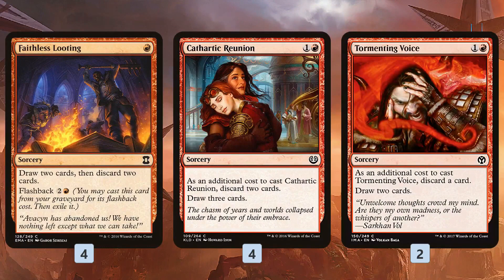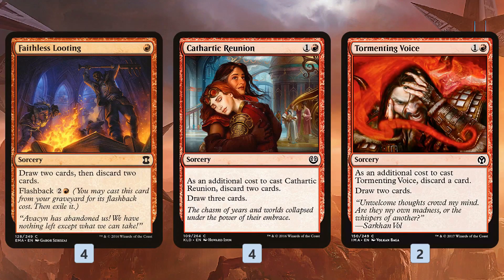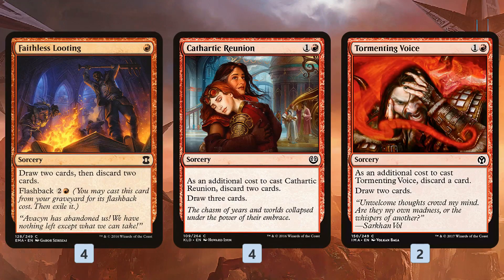Faithless Looting, Cathartic Reunion, and Tormenting Voice do two really important things. First, they let us get started with the dredging plan — on turn one with Faithless Looting, we discard our dredgers to start dredging on turn two. After we have dredgers in the graveyard, these spells give us ways to draw extra cards to dredge extra times in a turn. We cast a Cathartic Reunion, discard a couple of dredge cards, use the draw-three ability, and instead of just drawing three cards, we dredge three times — getting like 10 to 15 cards in our graveyard. By turn three we hopefully have 15 to 20 cards in the graveyard, which means we have Hakann and can start comboing off, maybe winning by turn four. These cards let us dredge multiple times, cycle through our deck, find our sliver, and find our combo pieces.